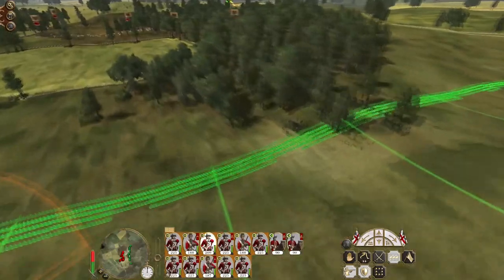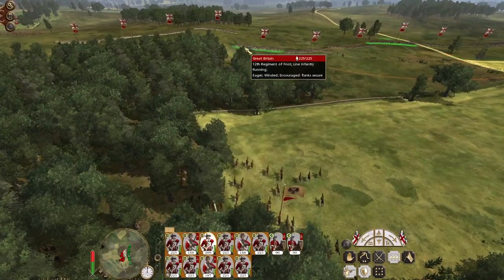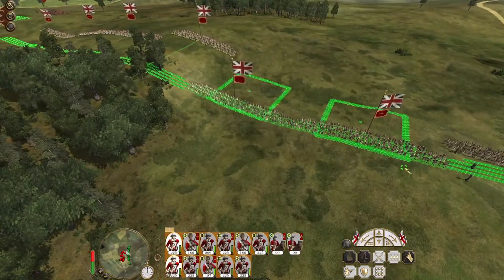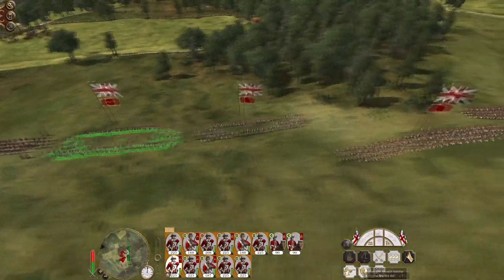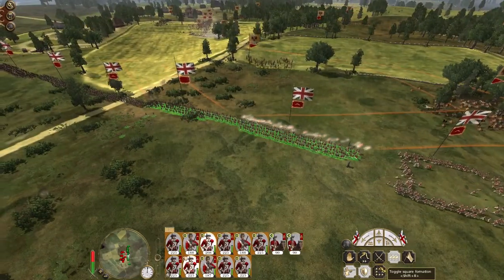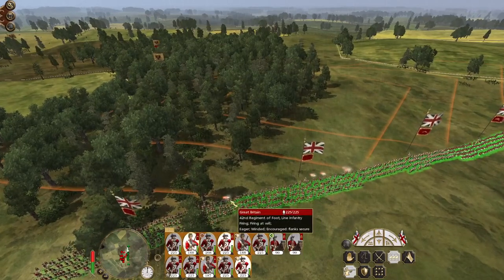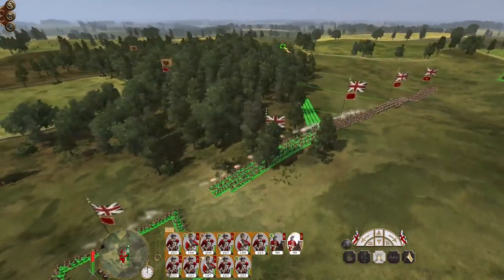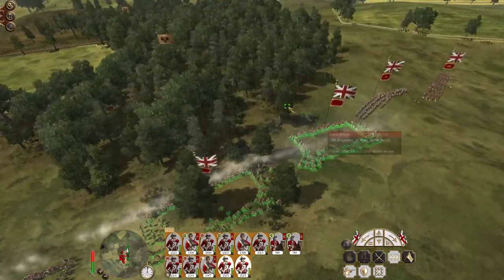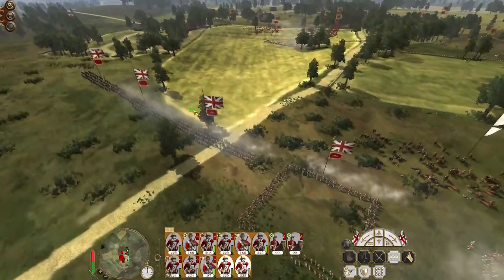We're hoping to push up close enough to start firing volleys into the cannons. I hear a cavalry charge — drop into square! These guys need to drop into square as well. Men generally safe — push up into the tree line, push the cavalry up with it. Actually no, drop into square.